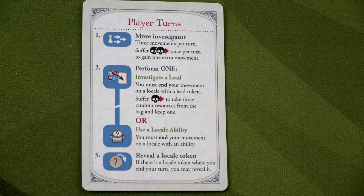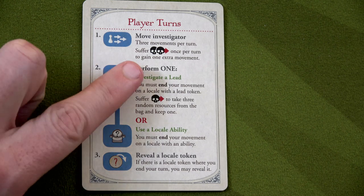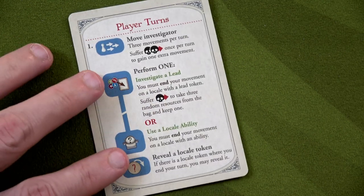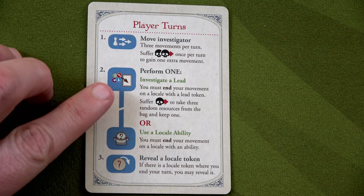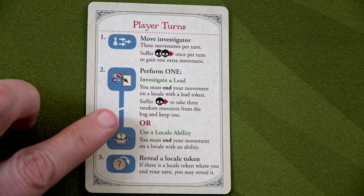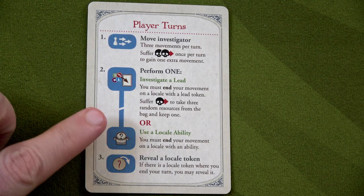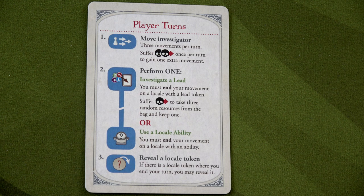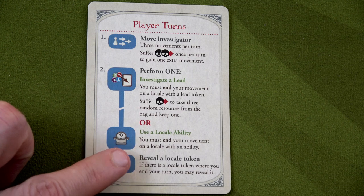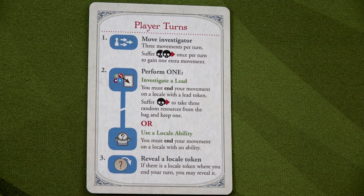Turns go quite quickly in this game. You have three phases. Your first phase is moving your investigator — every investigator gets three movement. You can always suffer two wounds to get one additional movement, though that's terrible. After movement, you perform one action: either investigate a lead, meaning you end your movement on a locale with a lead token, or use a locale's ability. If your locale has a location token, you get to flip it, but remember all but one will be a fail.